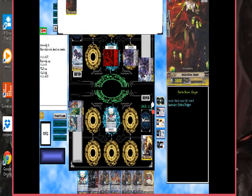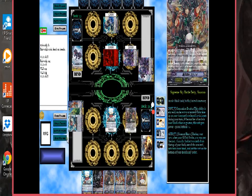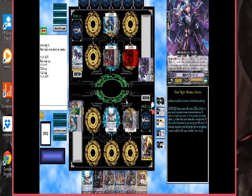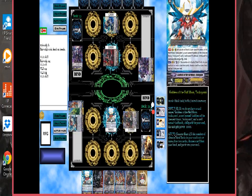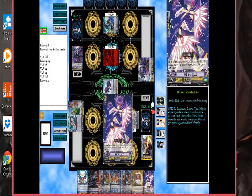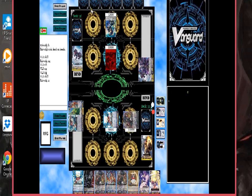Help me keep track of how many are in the bottom, guys — that was 10 total. I can't stride because he's not at grade 3. So instead, I will call this here. Let's attack — we'll attack rear guard for 11. If he lets it go, guard for 5, that's all he needs to do. And then this is only 9 — 9 to 9 with the twin drive, so I need two triggers. Nothing and nothing, so end my turn.